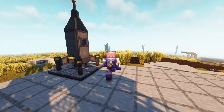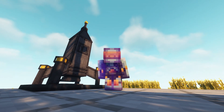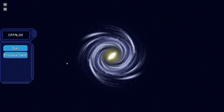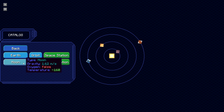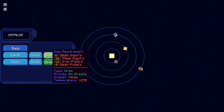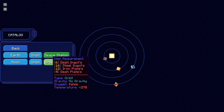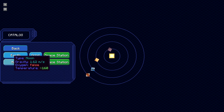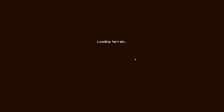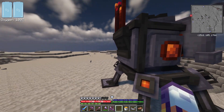Hello everybody and welcome back to another episode of All the Mods Gravitas. Today let's see how many planets we can visit. Even though I kind of love the rocket flying, there is a better way of actually moving around — I'll probably be working towards that because that's like blood magic. I also built a space station, but wait — why doesn't it show up? I may have missed something, but I was there.